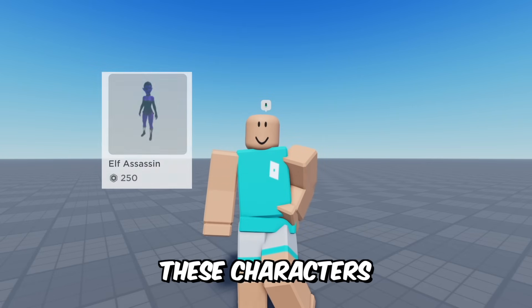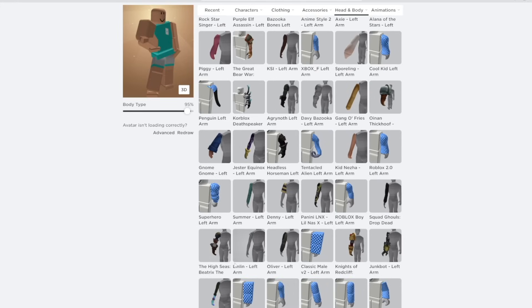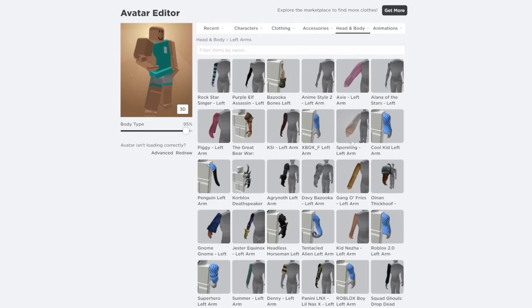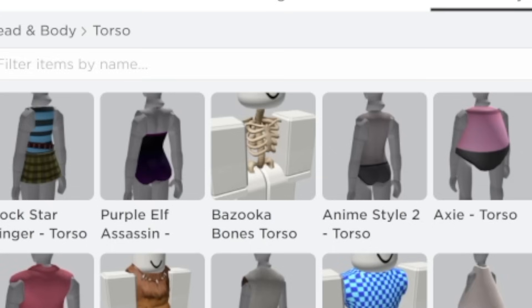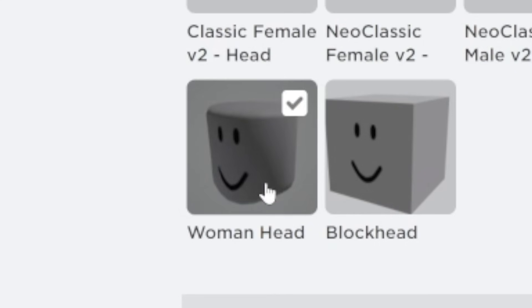Step number three: you will need these characters to make the body. You can use any character for the arms as long as the arms are skinny and they have creepy little fingers — like, you can use the Lin-Lin arm, which I know is free, but I'm going to be using the Purple Elf Assassin arms. Use the Bazooka Bones torso — it's going to make your waist cinched. Use the Purple Elf Assassin legs and the woman head.